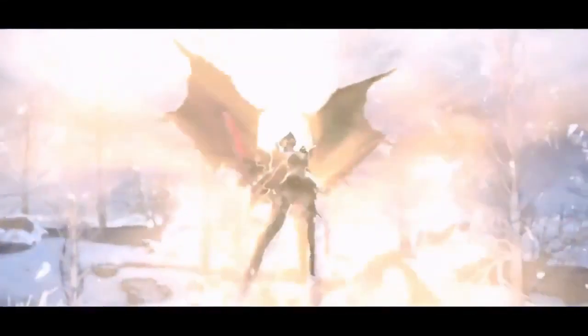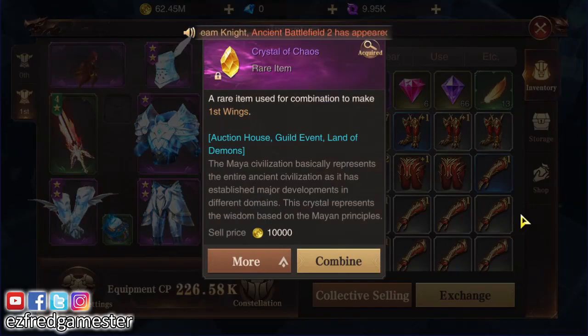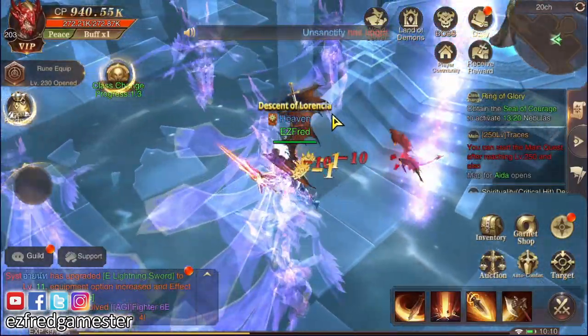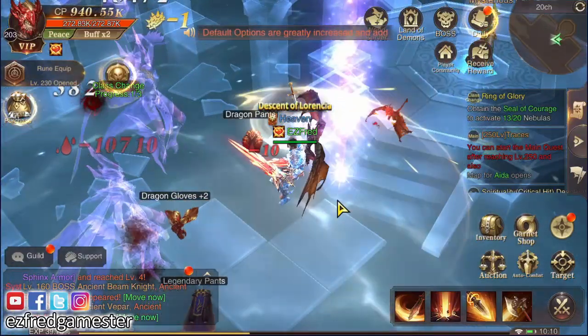I already have a wings, but I just got another one of these which is a Crystal of Chaos — an item which we need to create a wing. So it's a perfect time for us to craft another wings. Without further ado, let's go ahead and do that.